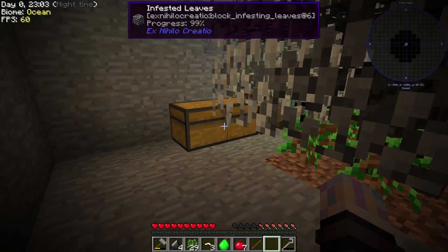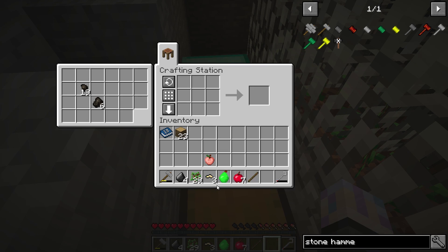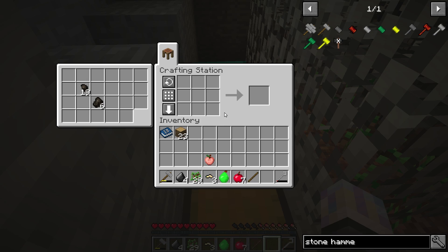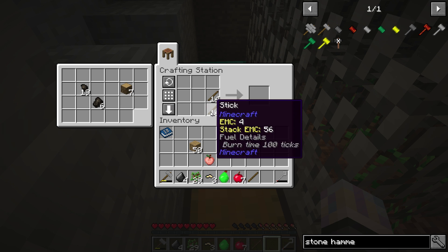It wants us to get string and also get the Tinkers' tables so we can actually start our Tinkers' tables. These leaves are almost already infested anyway. Let's take some, turn to planks — let's actually make some sticks as well. We're going to need some patterns here — this is a big deal, but it needs to get done. Maybe like 20 to start — should be good.